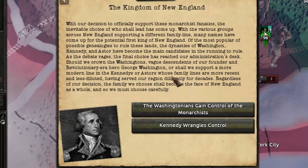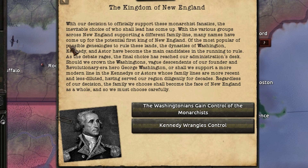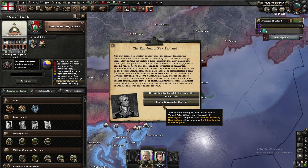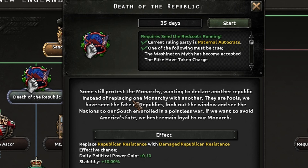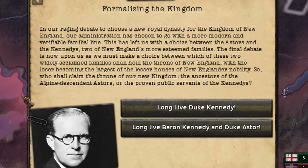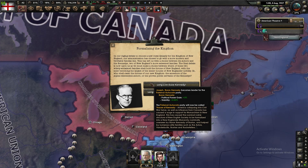Even though the monarchists were now in charge, it was time to decide the ruling dynasty. We could either crown the vague descendants of George Washington — the man, the myth, the legend — or crown a more recent family like the Kennedys. You've already read the title of the video so you know who we're crowning king of New England. The final choice: we can either crown Mr. Joseph Kennedy as Duke of New England, or crown the Astors. I actually don't know who the Astor family is, and I think it would be funnier to have Kennedy in charge — as nothing could go wrong, right?